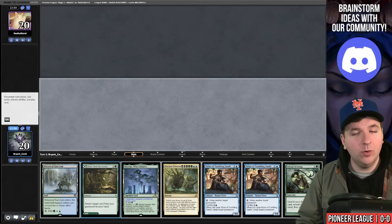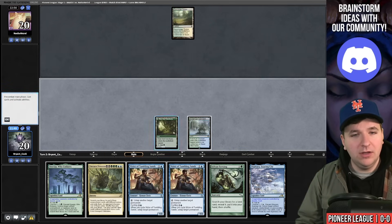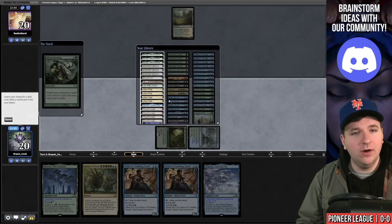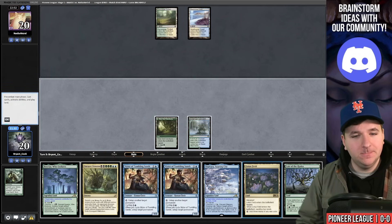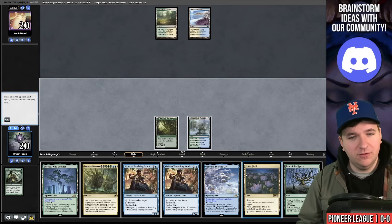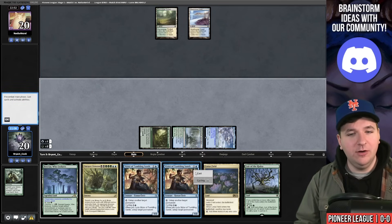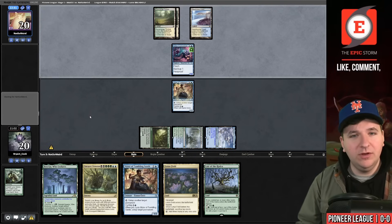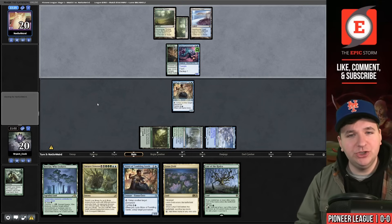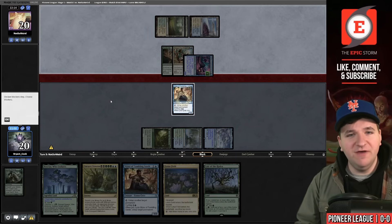Our opponent mulligans to five. We play Bala Ged Sanctuary and pass. They have Razorverge Thicket and no turn-one bogle. We find Otawara. We cast Sylvan Scrying to grab Lotus Field. I could play Vizier, then next turn Lotus Field and untap it — potentially Ultimatum the following turn. Playing Otawara now lets me play around a Damping Sphere. We'll pass.